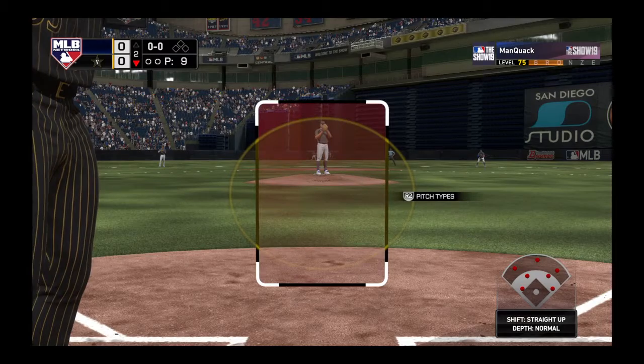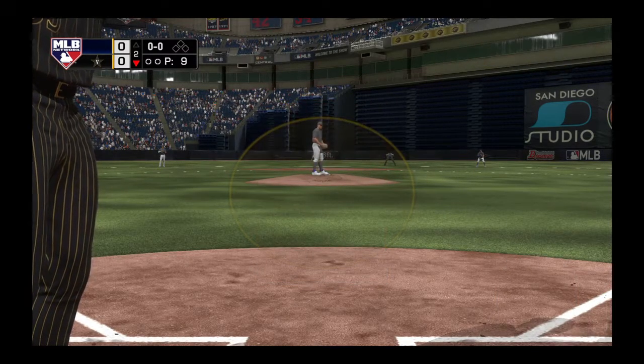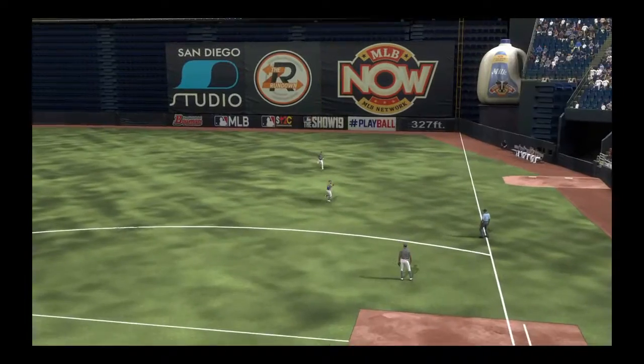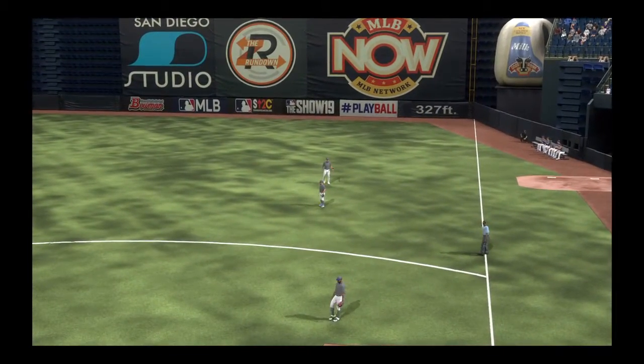So now it'll be the four-hole hitter, Frank Thomas. The first baseman. First pitch coming, here it is. That's softly hit to right — will that get down? Altuve ranging into the outfield — he's there and records the first out.